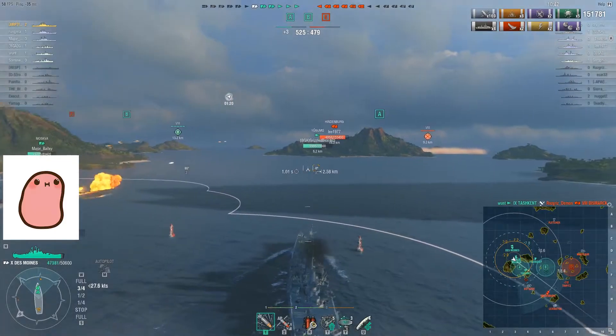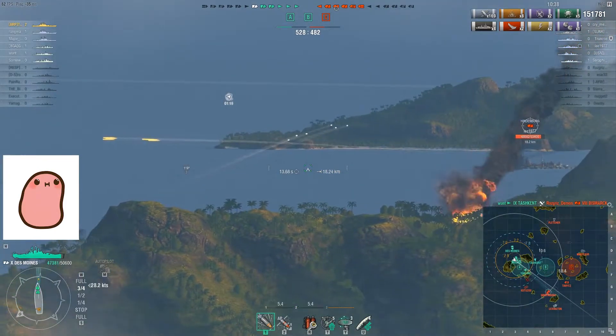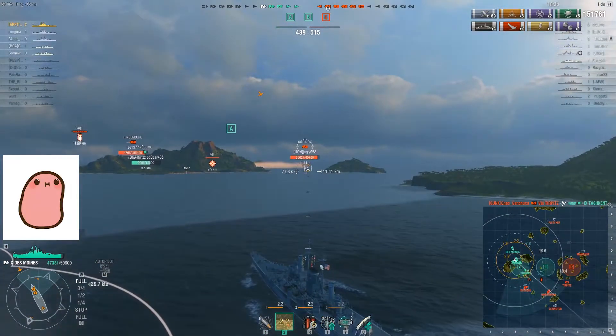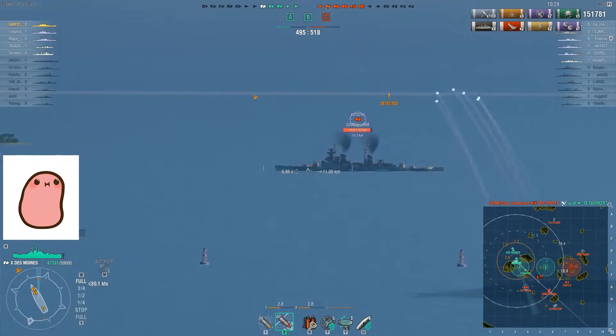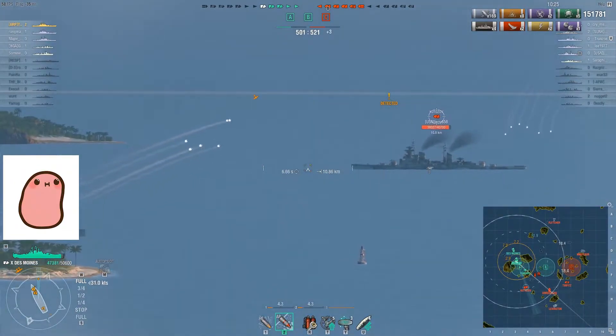Now we're pushing up. And even though we've been doing so much damage and the A cap has been quite successful, the other side has collapsed. So while we've got the cap advantage, the enemy team has the point advantage, and probably the ship advantage too, because we've lost our carrier to the Fletcher.